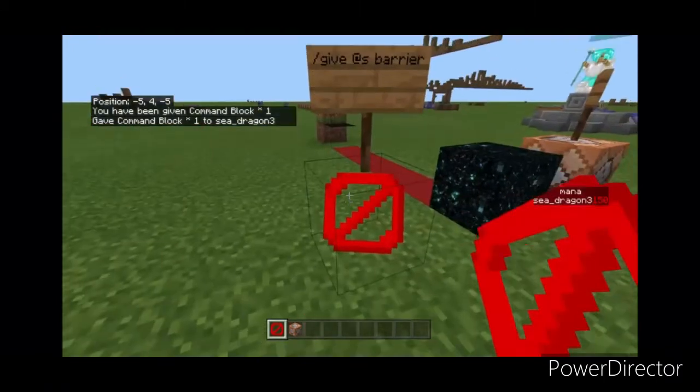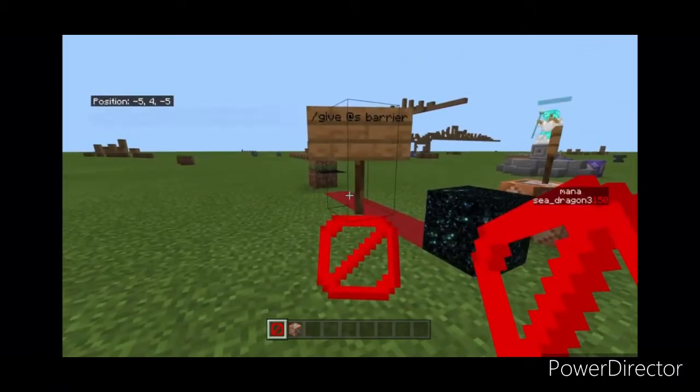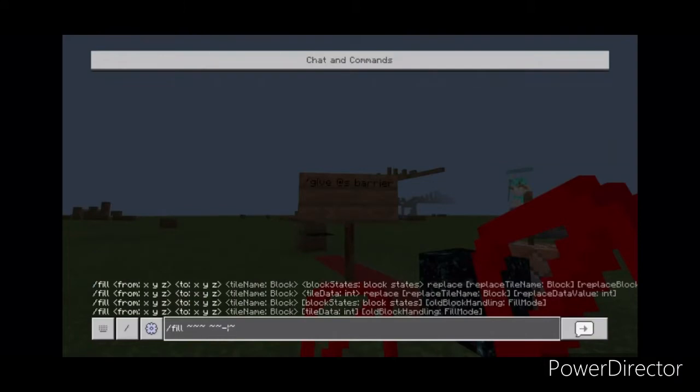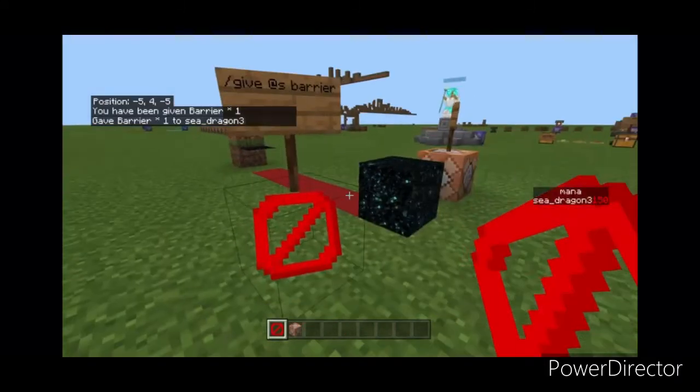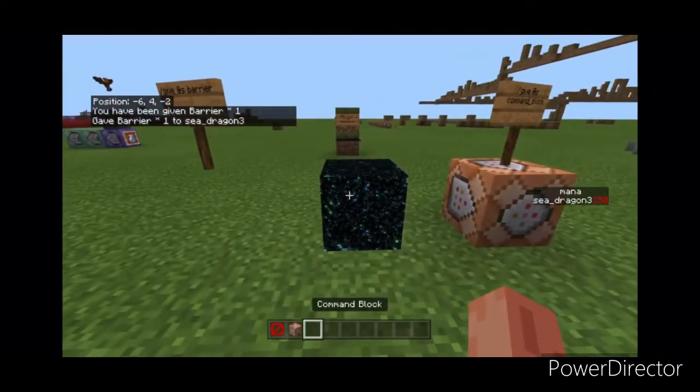The barrier block is very helpful in building. To get it, you're going to want to do this command: slash give @s barrier. Doing this command right here gives you the barrier block.